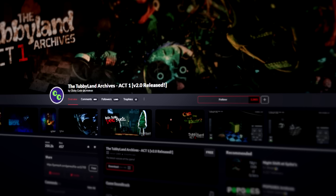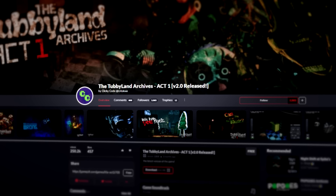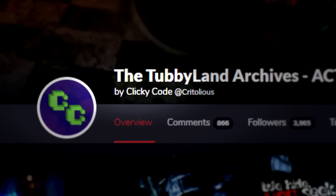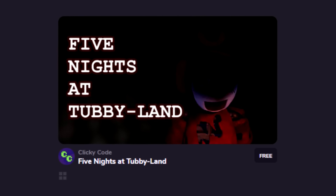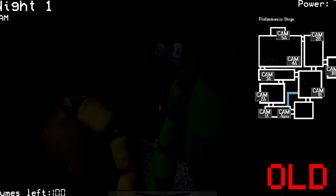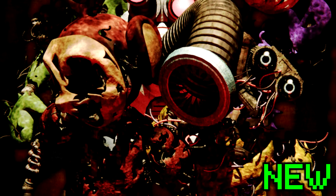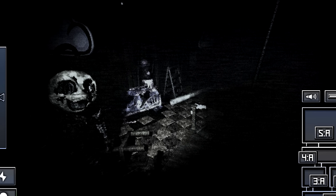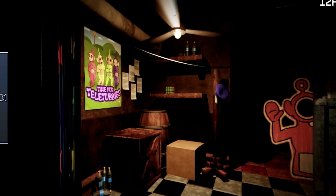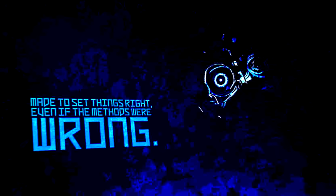The Tubbyland Archives Act 1 is the first part of a multiple-part FNAF fan game series that released 8 months ago. The game was developed by ClickyCode and is a remake of the iconic fan game Five Nights at Tubbyland, which was released over 7 years ago. Just by comparing the two games' Game Jolt pages, we can see how much the developer has improved over those 7 years. Each render shared on the Game Jolt page showcases the insanely high-detailed animatronics we will be facing, as well as the horrifying environments the game takes place in, and even some hints towards the game's lore.